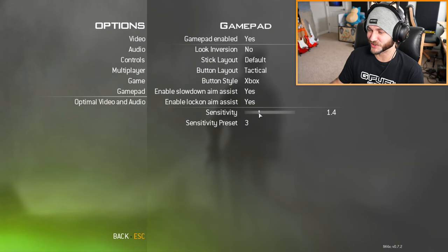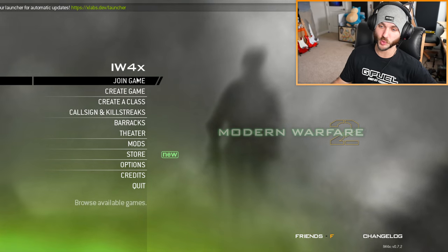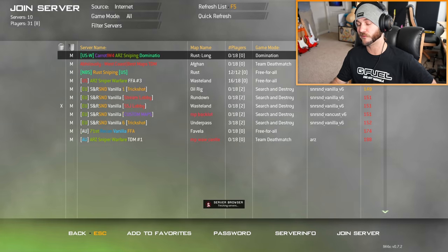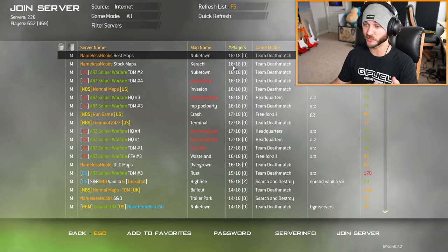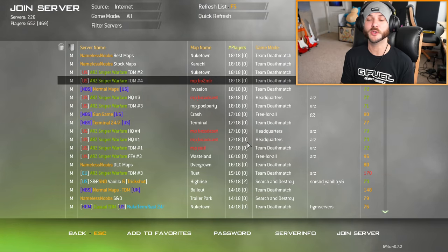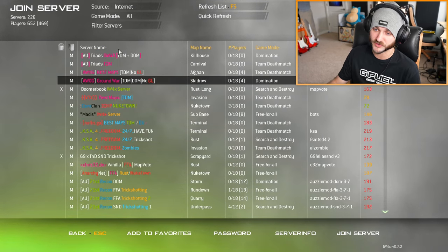Now let's go find a game. All you have to do is click Join Game at the top and you'll be greeted with the server browser. Make sure your source is set to Internet and click Refresh List. On IW4X we have an actual server browser — not skill-based matchmaking — which lets you pick exactly what you want to play. If you want team deathmatch on Nuketown, you can do that. If you want snipers-only TDM on a Black Ops custom map, you can do that too. The possibilities are basically endless.